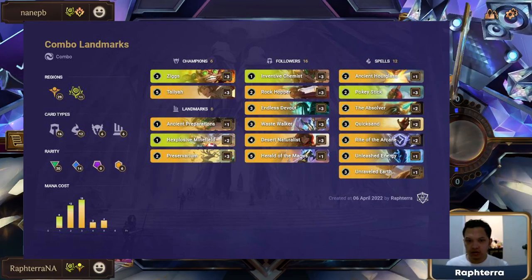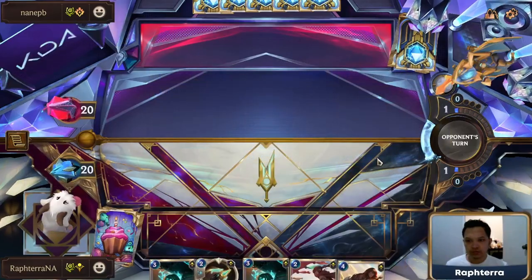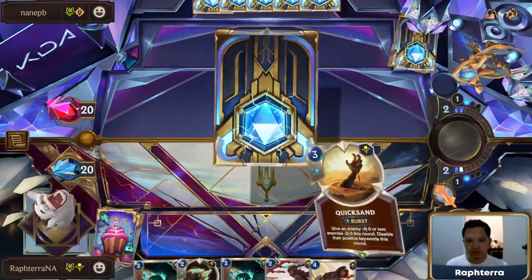Here is the decklist I used. I will also put the deck code in the description of this video. Taliyah Ziggs is a combo midrange deck that is built around Landmark Synergy. The name of the game for this deck is Tempo.